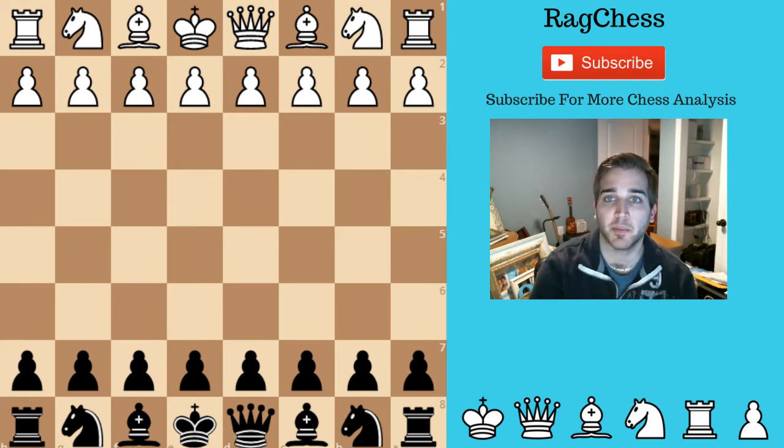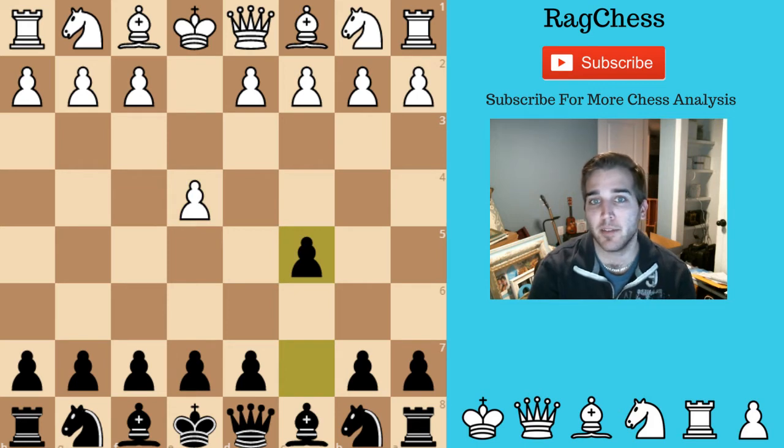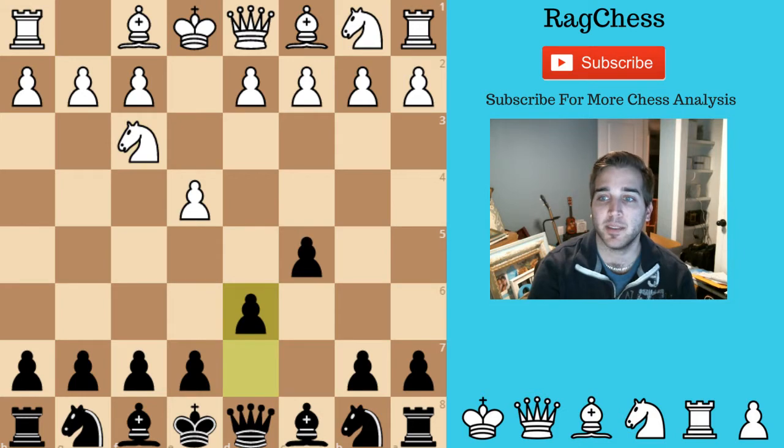I am playing as black and this player is playing as white. He goes with e4, I go with c5, the Sicilian. Then he goes with knight f3, standard opening, and I go with d6. Then he pushes to create an open Sicilian with d4.